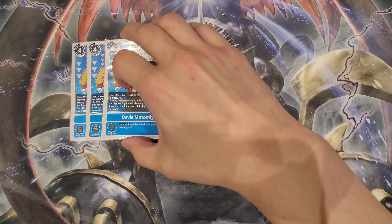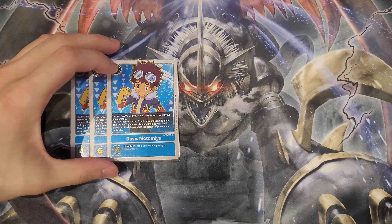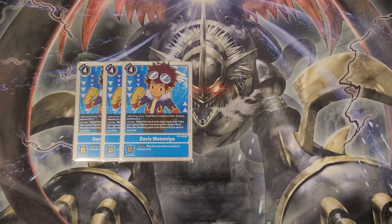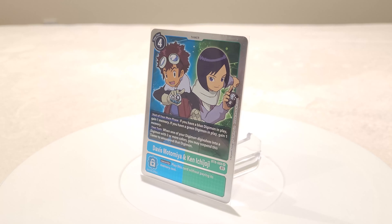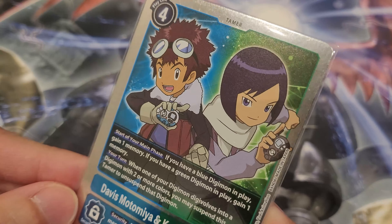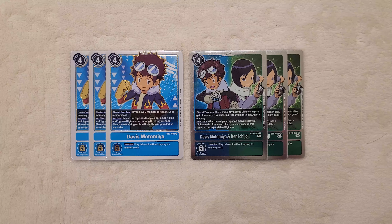For Tamers, we have three copies of Davis — your searcher and memory tamer. Three is a really good amount to see it often enough and keep up with consistency. For our new dual tamer dedicated to Imperial, we have Davis and Ken. Davis and Ken gives you one extra memory at the start of your main phase if you have a blue Digimon, and another memory if you also have a green Digimon — giving you two memory per turn when you fulfill both conditions. This is why you want to play Lydramon and max out dual colors. The other effect: on your turn, when one of your Digimon Digivolves into a two-color Digimon, you can suspend this tamer to unsuspend that Digimon, enabling some really crazy combos with massive checks.